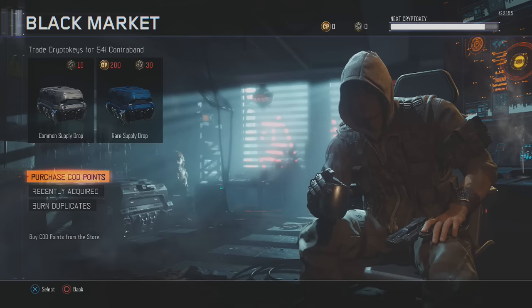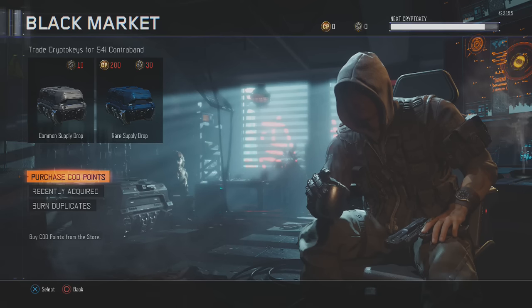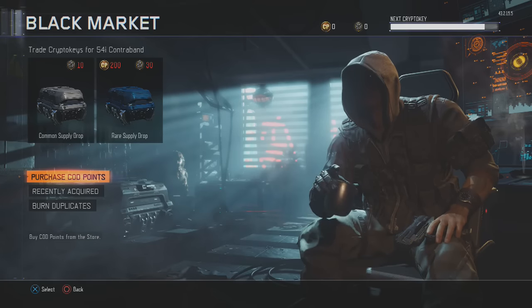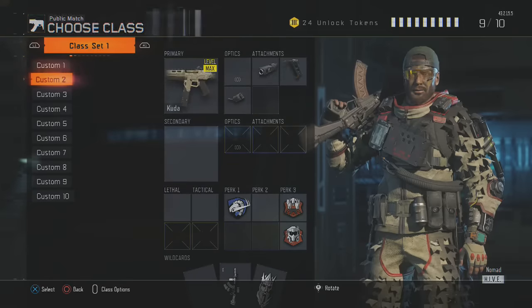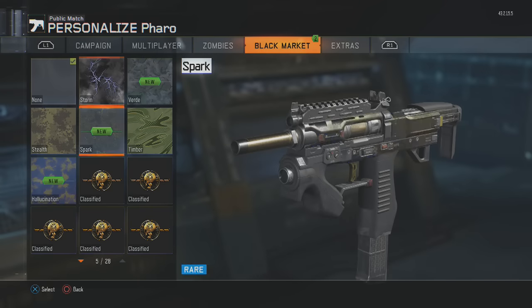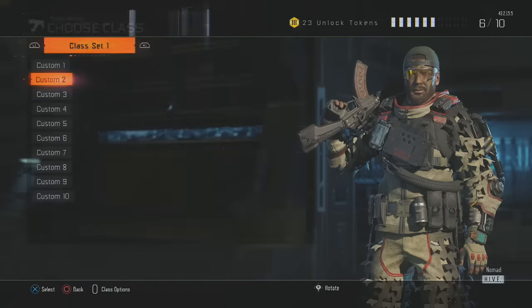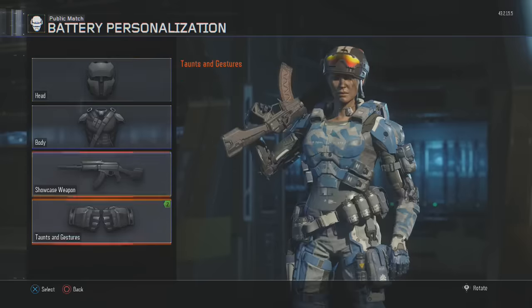That was a pretty big opening of boxes. I'll have to rewatch to count them for the title. There were a whole bunch of updates to the black market. Let me go ahead and take a look at that Feral rare camo real quick — I think this camo is awesome. Look at that — it moves! It looks so sexy. I'm putting that on just because. And then we got a whole bunch of new gestures and things.